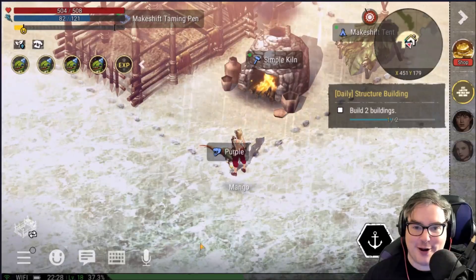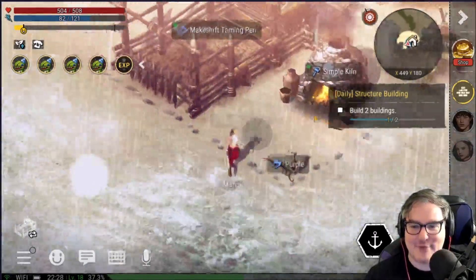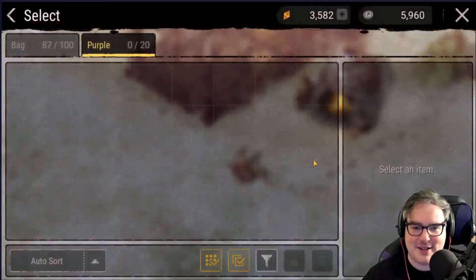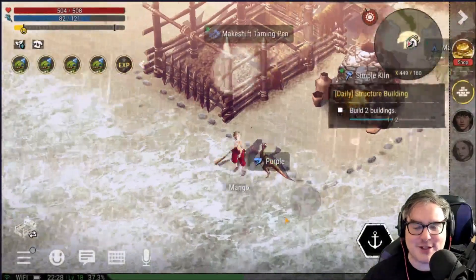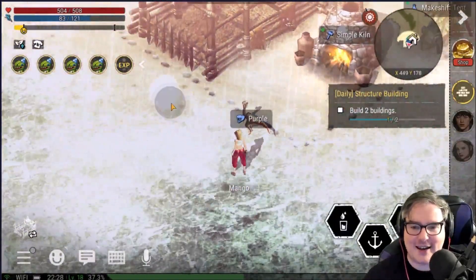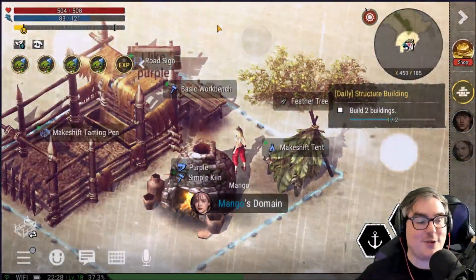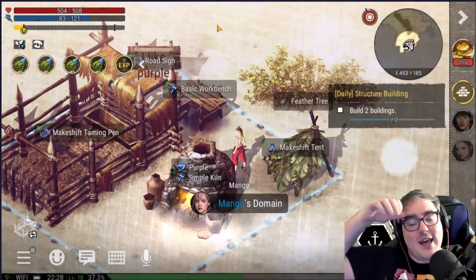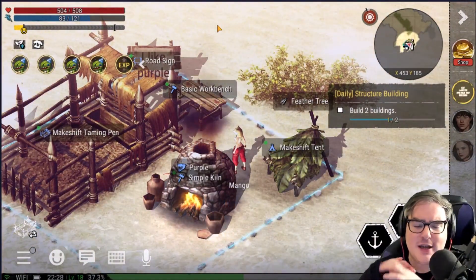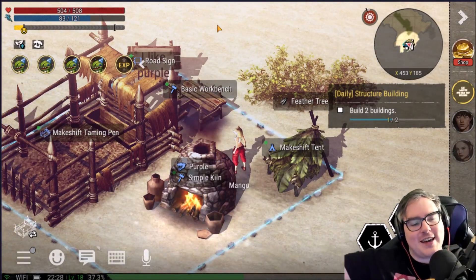We're gonna go get some more stuff before we can ride our buddy. I'm so sad — I thought we were gonna be able to ride our Compso Gnathus but it doesn't look like we're gonna be able to. So we're gonna stop here for today and figure out how to get a mount on this little dude and go riding around with Purple. Thank you so much for watching — feel free to like, comment, subscribe. Download link is in the description below. Thanks to Nexon and What Studios for sponsoring. Have a wonderful day, bye everybody!